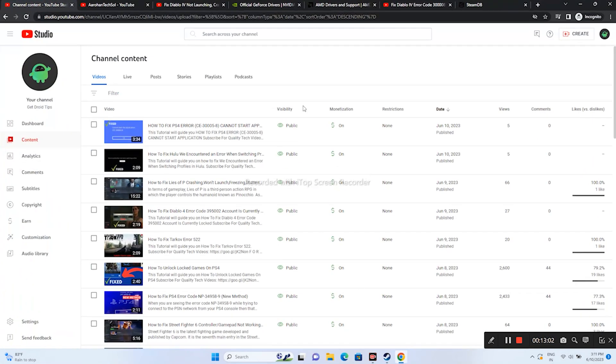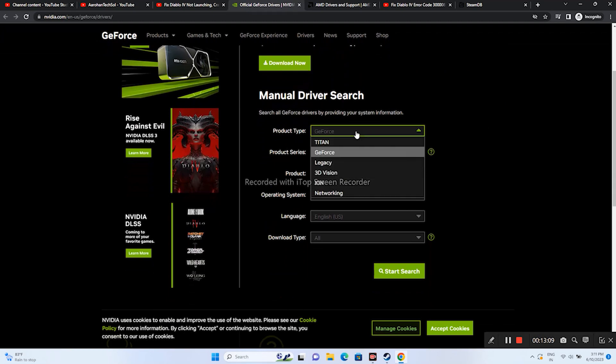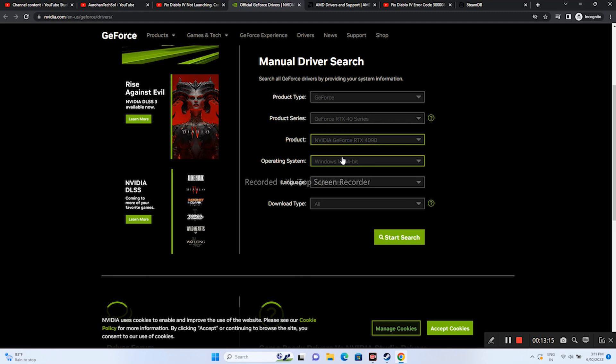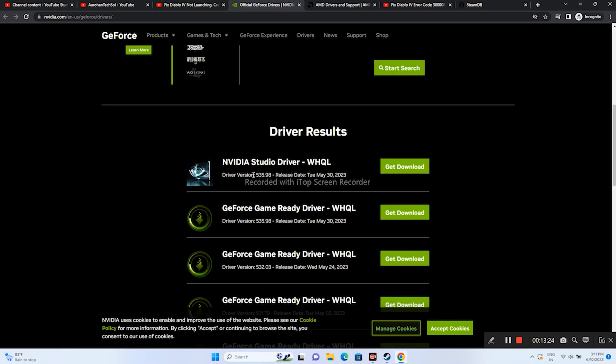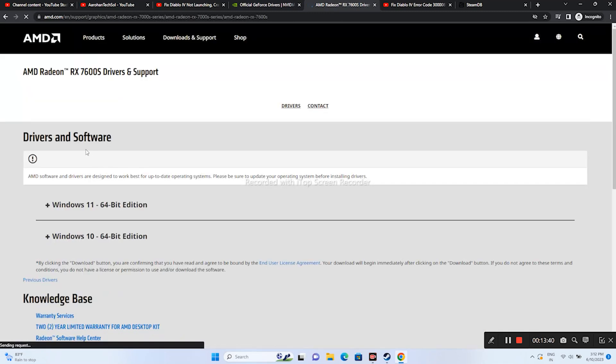Update your graphics card drivers. Links will be provided in the description for both Nvidia and AMD. For Nvidia, select your GeForce product series, product, and operating system, then click Start Search to get the latest driver — version 535.98 released May 13, 2023. Download and install it, then restart. For AMD, select your details and download the appropriate installer for Windows 10 or Windows 11.